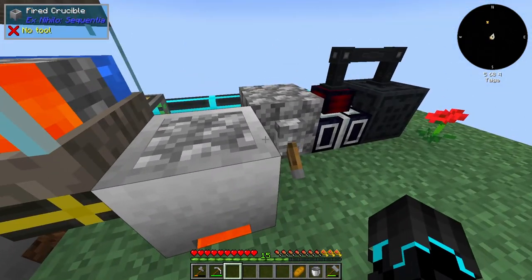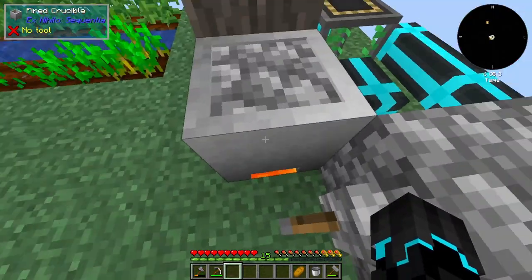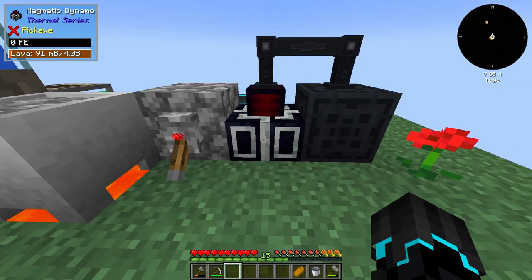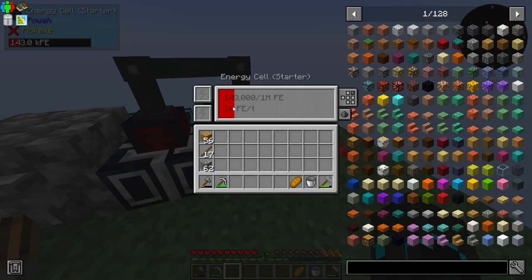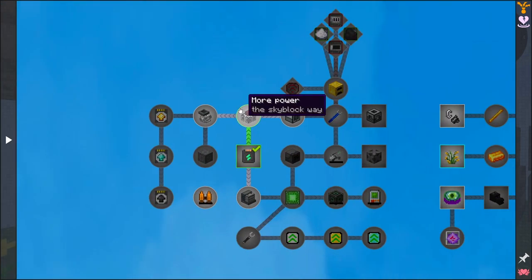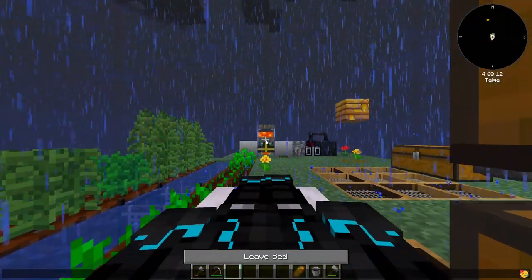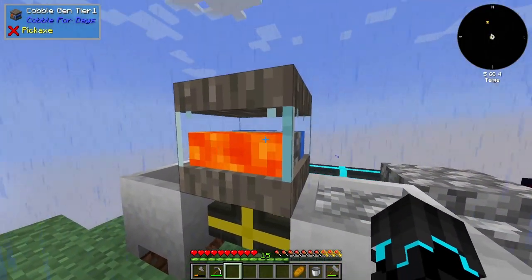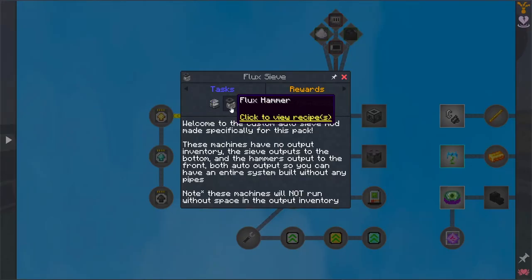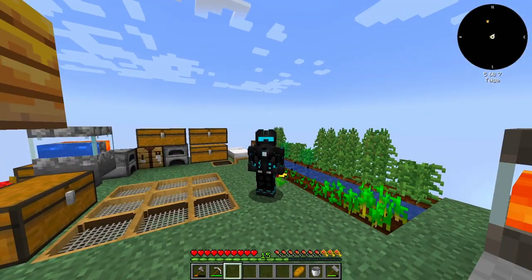In the last episode, we made this machine right here. Basically, we have a cobblestone generator tier 1 feeding into these two fire crucibles, eventually turning it into lava, which is then stored in here, which can then be moved into this magmatic dynamo, which can then provide us with power.